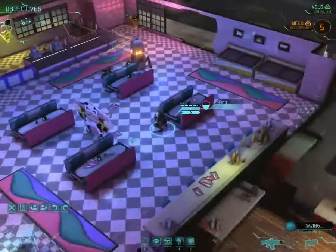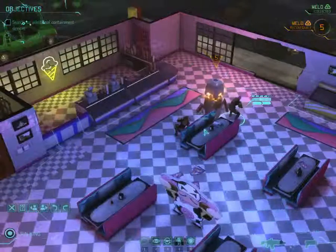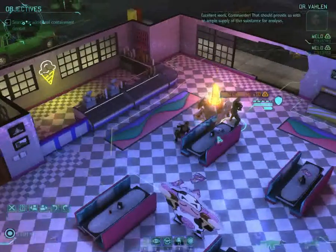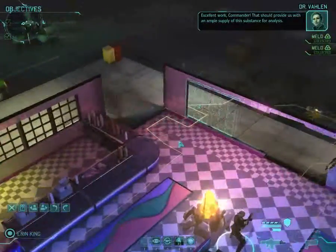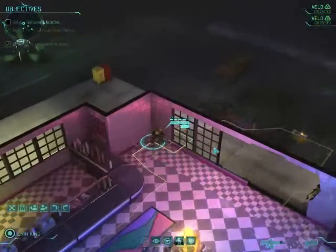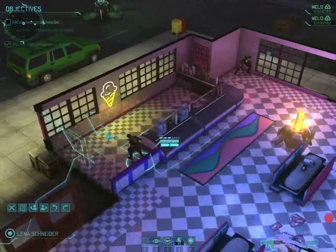You won't get a generous amount of time with these canisters. Sometimes you'll get, like I have here, set at 6 or 7 turns. Excellent work commander — that should provide us with an ample supply of this substance for analysis. Sometimes you'll literally just get like two turns to get hold of the canister, so if you can't make it in time you mustn't forget it.